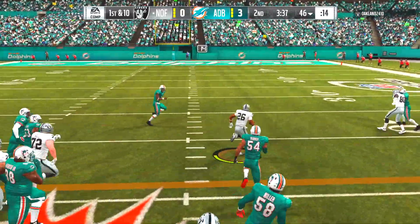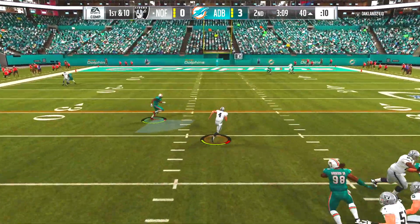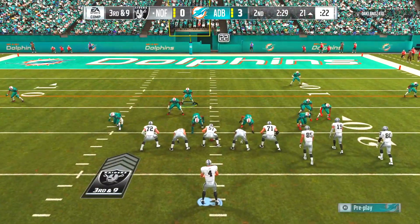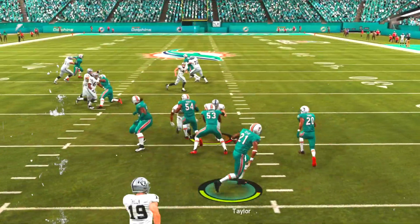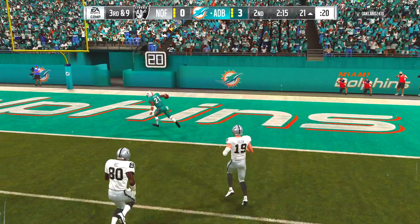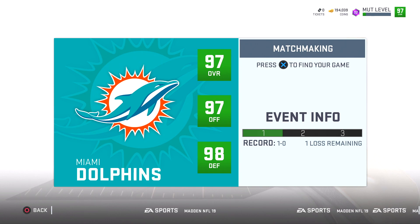My opponent has Saquon Barkley running all over us. Derek Carr is his quarterback — finds the middle of the field wide open for 18 yards. Well defended by Ronde Barber on the next play, but a big third down situation. Sean Taylor makes a play — three quits in a row! We have won the wild card game and we're officially headed to the divisional round. Two more wins and we will be in the Super Bowl.